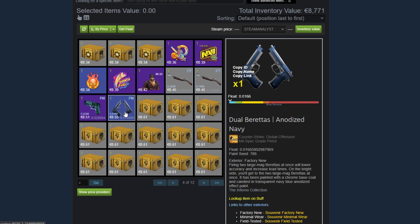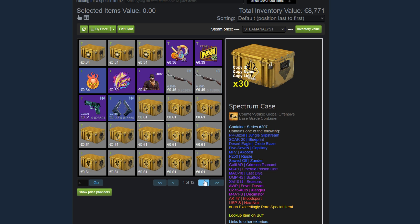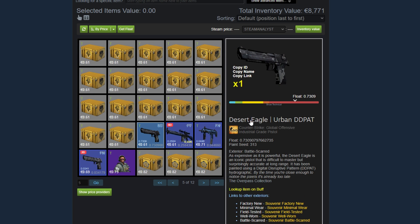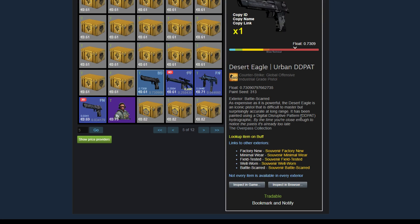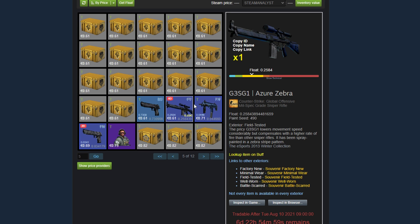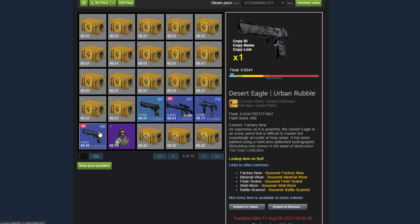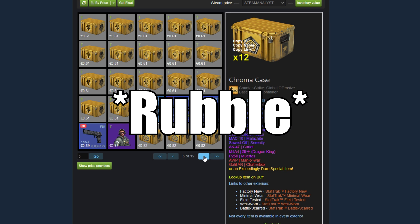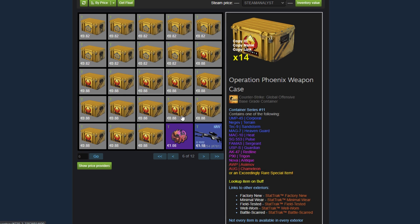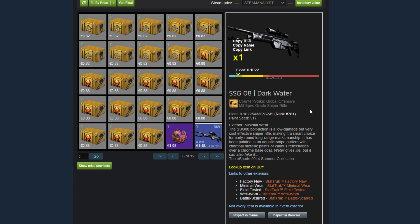Another Inferno skin, the Dual Berettas Anodized. He's got a P250 X-Ray, and 30 Spectrum cases. A Desert Eagle Urban DD Pat from the Overpass collection — it's not rare, but it's a pretty obscure skin. Then he's got a G3SG1 Azura Zebra, MP7 Anodized Navy — assuming that's going into a trade-up, same with the Desert Eagle Urban DD Pat. He's got some Chroma cases, some Phoenix cases, a random Manticore Holo sticker. And now we start getting into the skins.